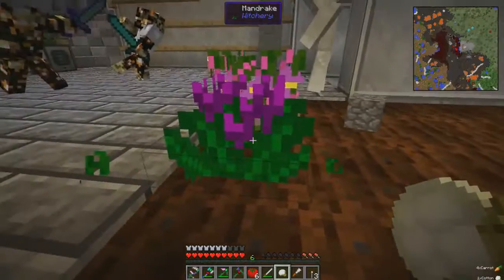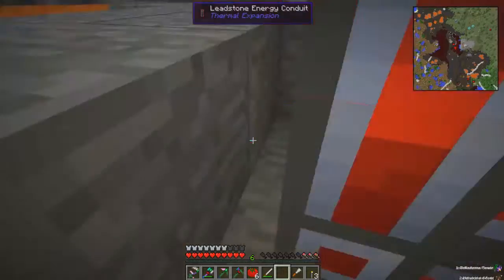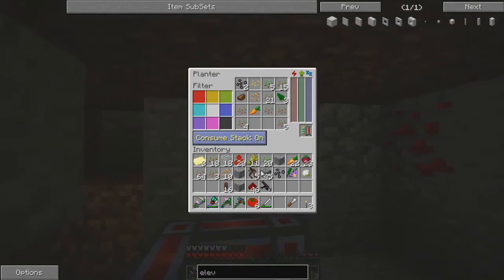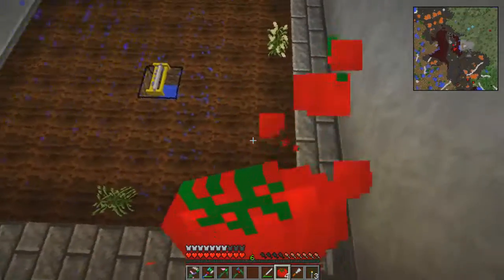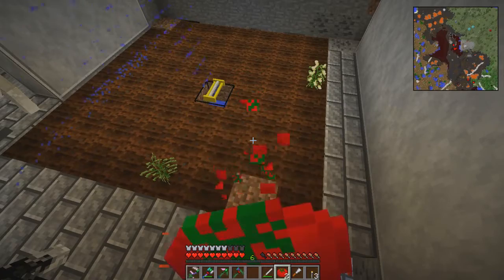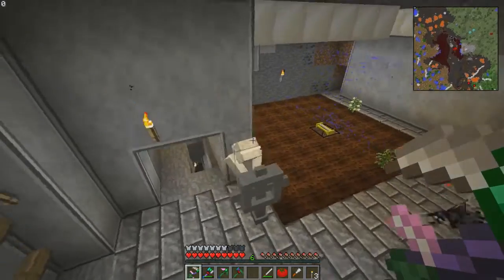There we go, we've got everything basically from that. Now this should be spawning them but for some reason it's not. We'll just put those in. I should do - let's see what that does and we'll just eat these. They should start planting. We'll come back soon and if they don't start planting I'll just figure it out.